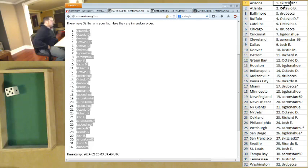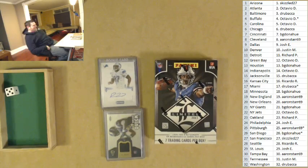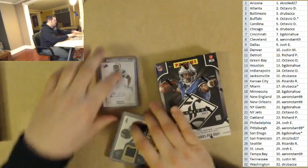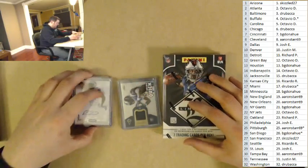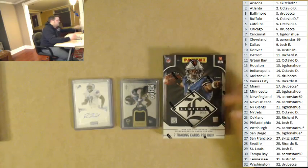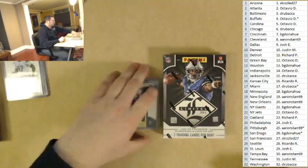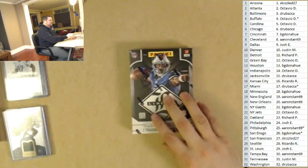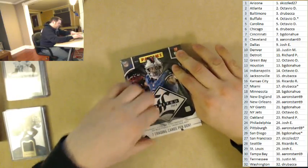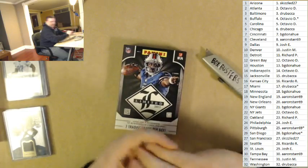Okay, there are your teams and you can take a look at them. We do two randoms and we'll just do them afterwards. I usually like to do one before and one after, but I've got to use random.org for football because there's 32 teams. Conveniently for baseball and hockey we have a 30-sided die, but we can't really do that for football so we'll just do them both afterwards. There are three autographs or memorabilia cards, seven overall, and I believe every base card is numbered so everything is going to get shipped out.